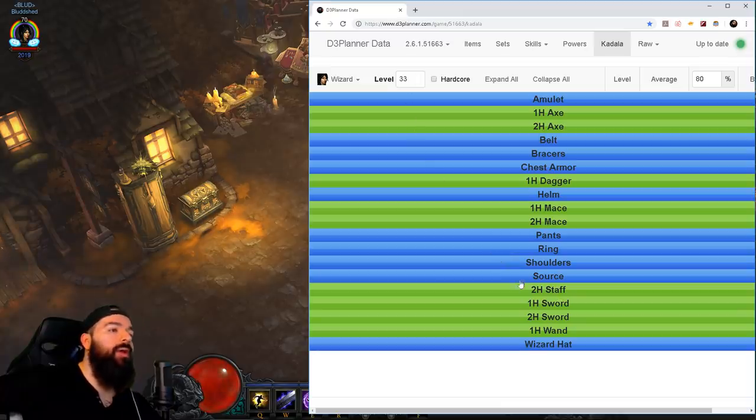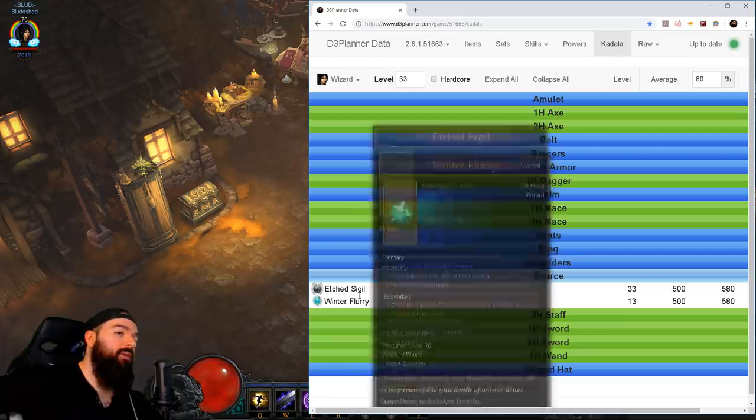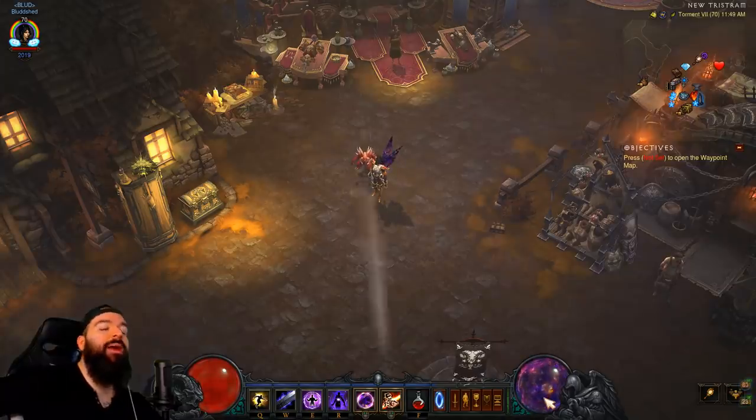What I recommend this season is to hold on to your bag of blood shards, and at level 33 I would roll sources. You have a one out of two chance to get a legendary - specifically an Etched Sigil. All you have to do is channel Arcane Torrent or Disintegrate, and they're both really low cost spenders. It's basically just free damage for channeling, and this is what I would go for. Make sure to check my channel if you don't know how to utilize the challenge rift bag.